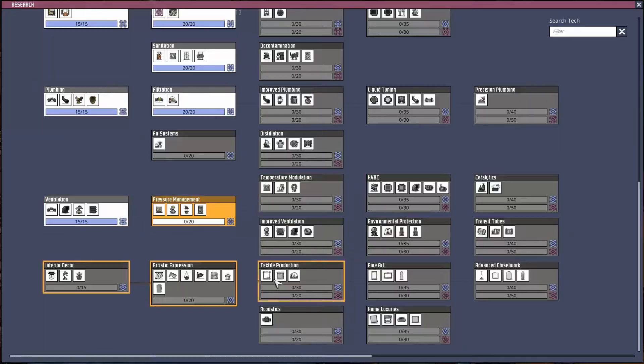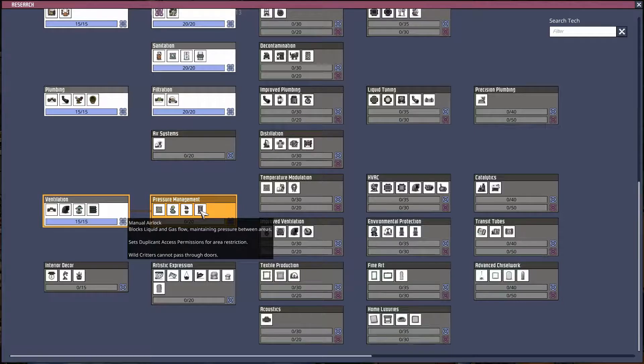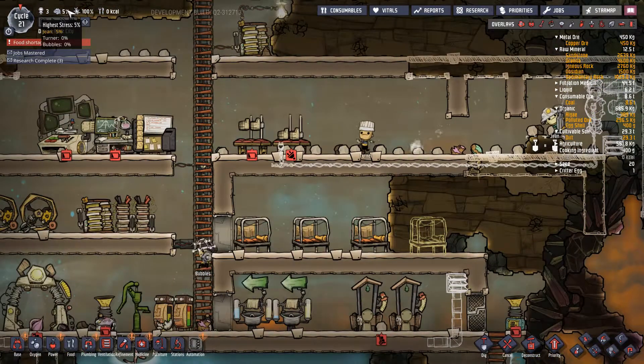I was going to research decor — we'll do pressure management for now. Jean's down to 5% stress — Jean's good now, we're golden.